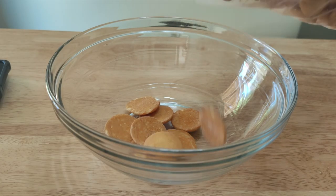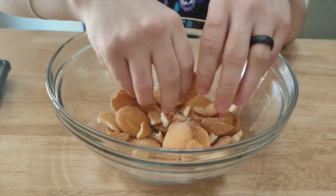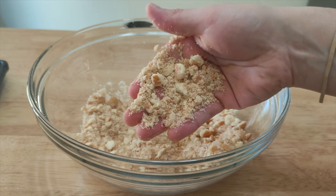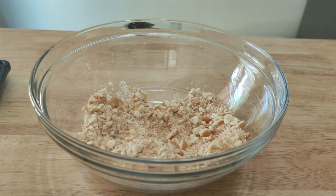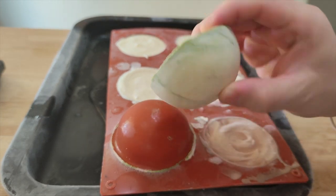Once they're almost done we can make our toppings. Crunch up some vanilla wafers — I tried to get these chunky but that didn't work; I ended up having to pulverize them in my food processor. There's really no room for chunky here. Let's unmold one and top it — keep the rest in the freezer.